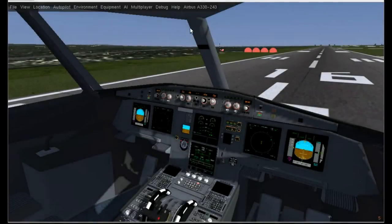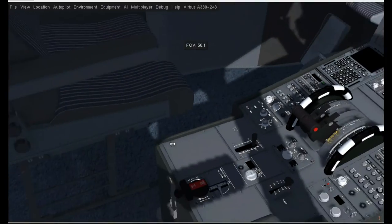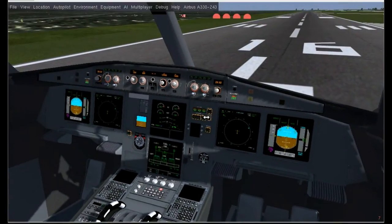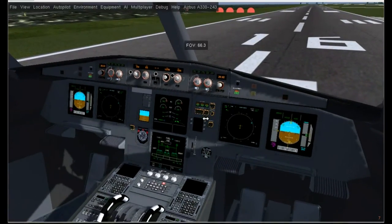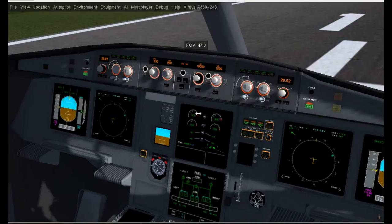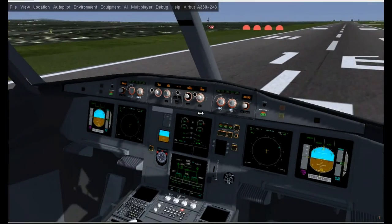This is the Airbus A330-343. I just finished boarding it to Rembrandt earlier today. For those of you who don't know, Rembrandt is a project — it's a hard-coded project in FlightGear where you get shadows, better lighting, ambient occlusions, etc. Your aircraft has to have specific stuff to work in that, and this just got it.